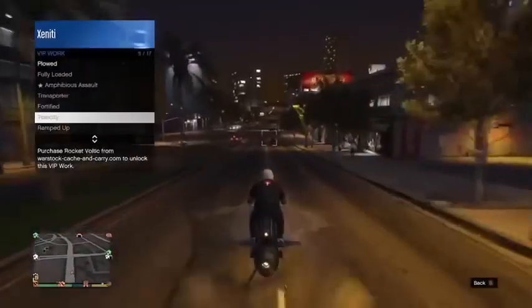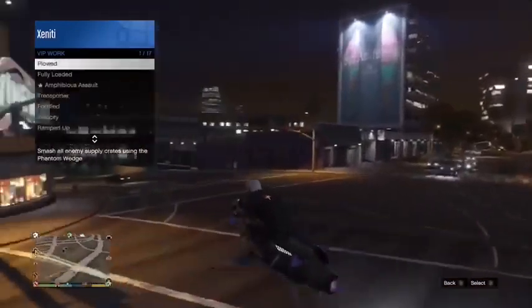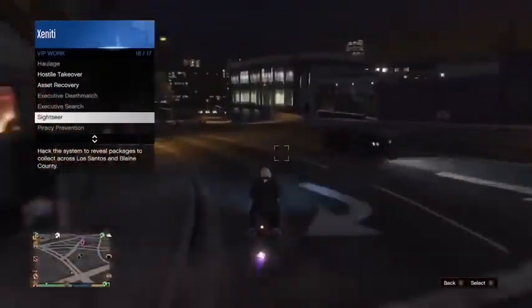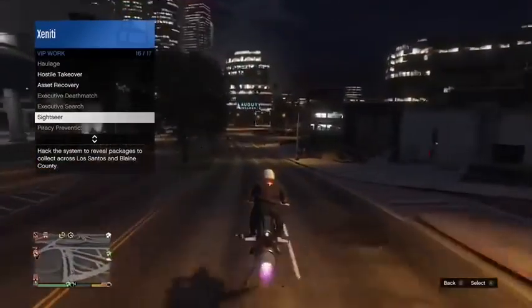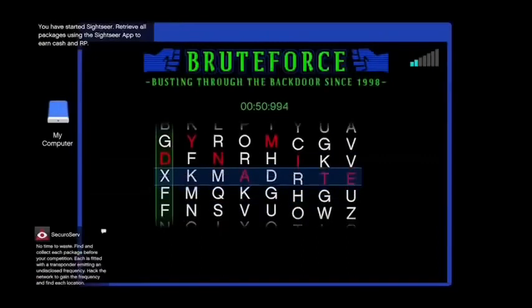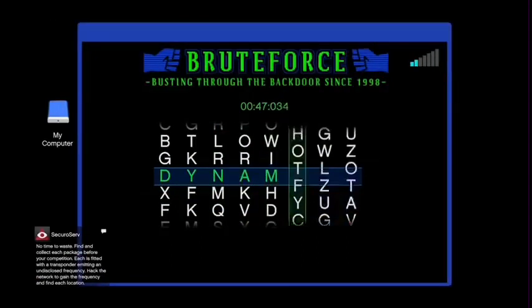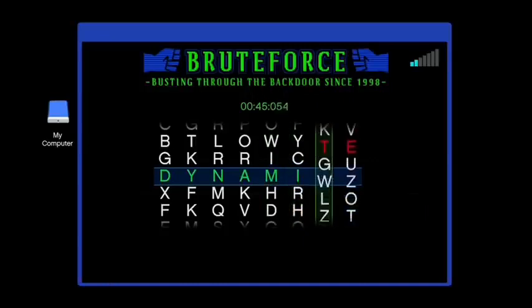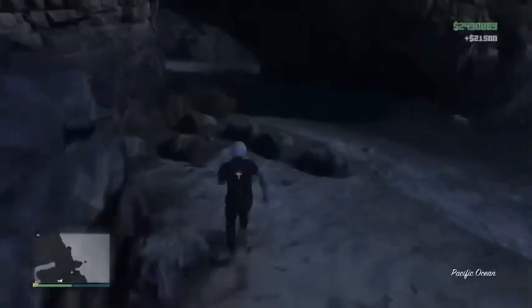Once you have at least fifty thousand dollars in your bank account you get access to becoming a VIP and VIP jobs. I only recommend two: Headhunter and Sightseer. I only recommend Headhunter for players who've been playing a while and have weaponized vehicles, because newer players will get killed repeatedly. If you're newer, just stick to Sightseer — do three easy hacks, collect three packages, easy twenty grand.